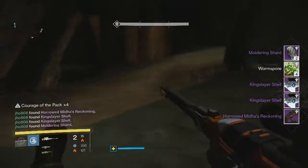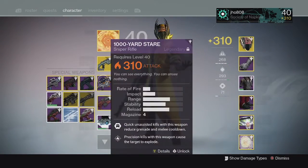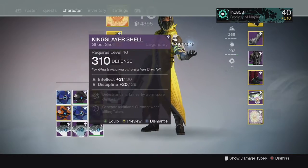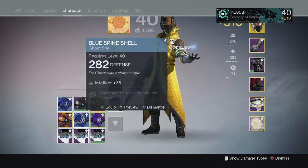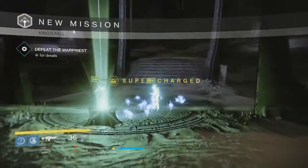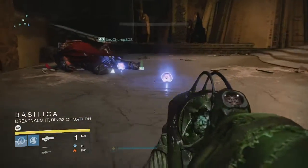Moving on to my next character, my Warlock. From the Totem checkpoint we were able to get two moldering shards, two King Slayer shells, and a Harrowed Mitas Reckoning fusion rifle. The Mitas Reckoning was 313 and the ghost shells were 310 and 304 — kind of unlucky since my hard mode ghost shell dropped at 310, the lowest possible. At least I got the Mitas Reckoning to use as infusion fuel.